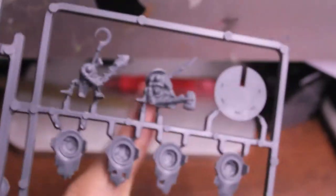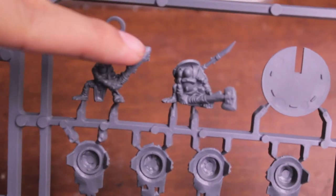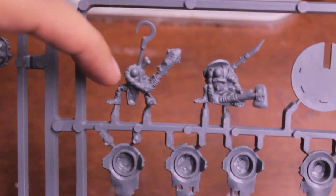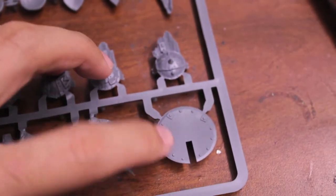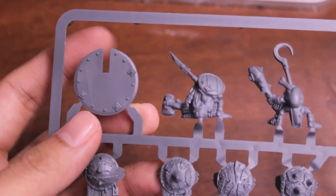And here are two nablars — I think in the old Ogre Kingdoms book they were supposed to have different nablars besides just the lookout nablar, like ones holding weapons that went along with the Iron Guts. I could be totally wrong on that. There's also this metal disc here on the frame — not sure what it is. Anyone know what it is?